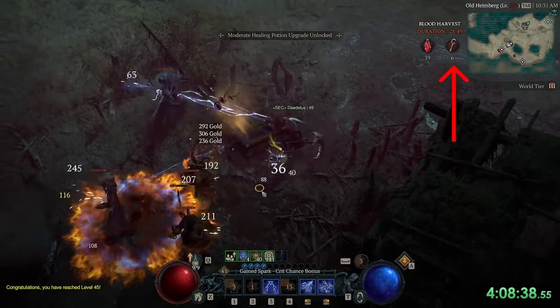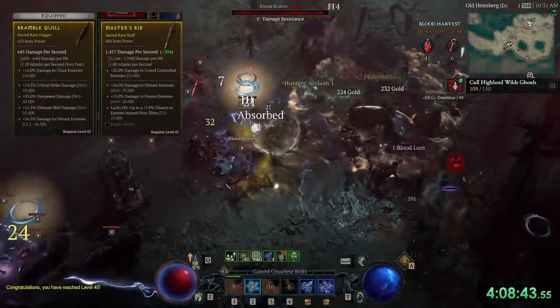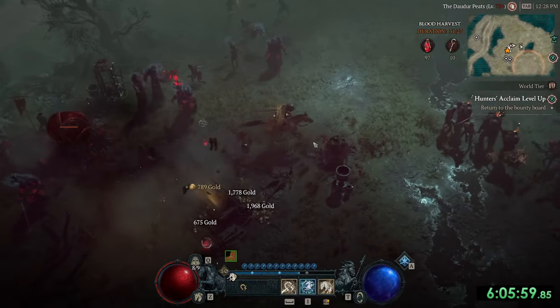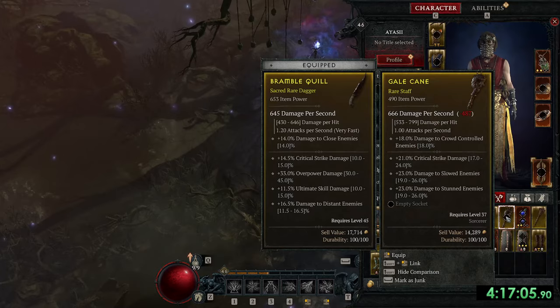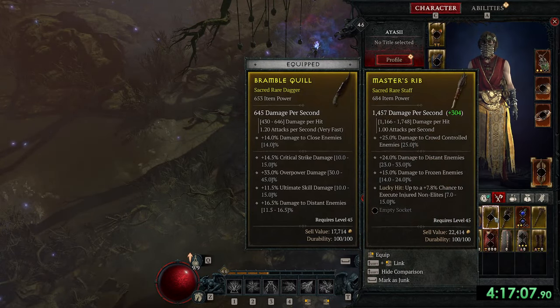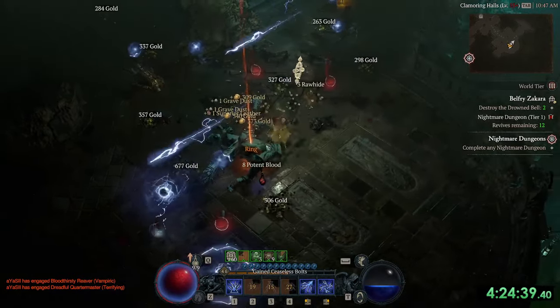We can reuse our keys to open them and it guarantees two rare drops with item power equal to the new world tier. Sometimes it drops legendaries too, that is even better. We get a full bag of items with item power matching the next world tier in just a few minutes and will dominate the next world tier right after.